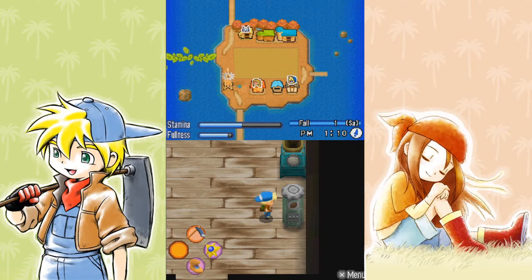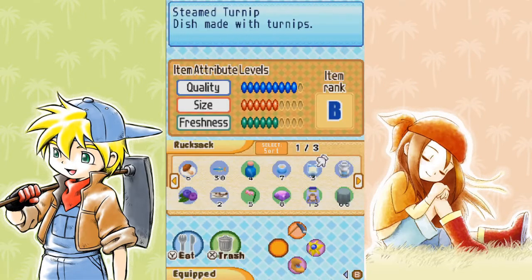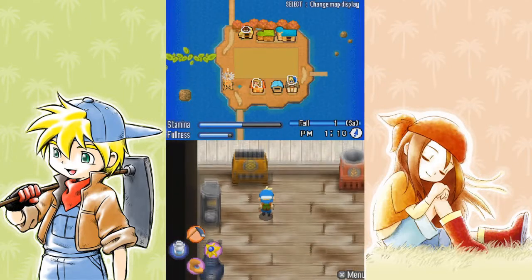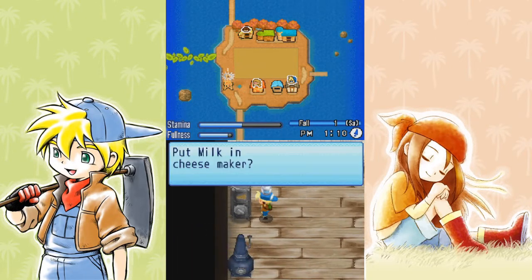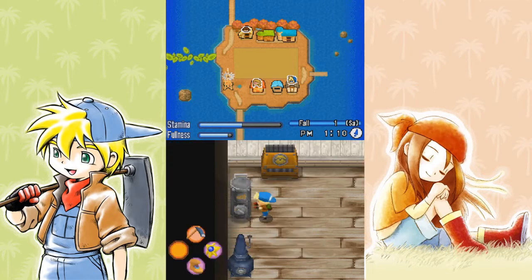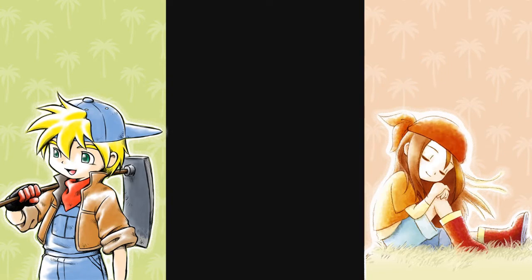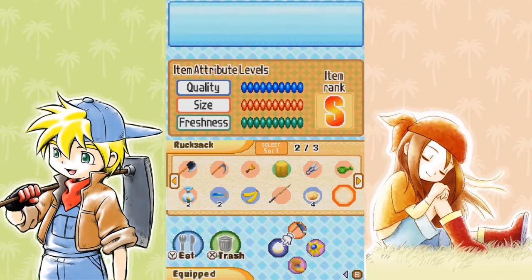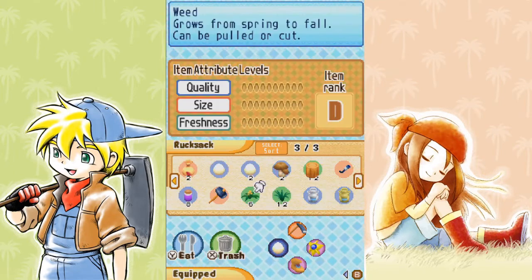I'll make some cheese and some mayonnaise, and then when I go into my house I can store my seeds, get my lunch from Witch Princess, and just carry on. I have to go up to the orchard today and check on my trees. It never ends.